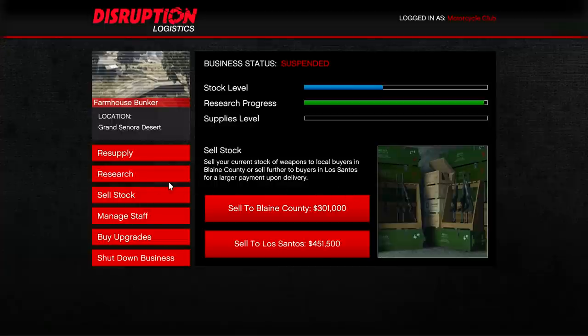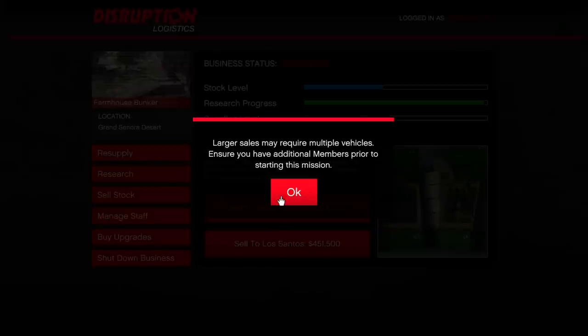As you play GTA Online you're going to gain more and more stock. Go into 'sell stock' — the more stock you have, the more you can sell it for. I can either sell for 301,000 or 451,500. It is a bit risky so I do suggest doing this in a solo public session or a public session without a lot of threat.